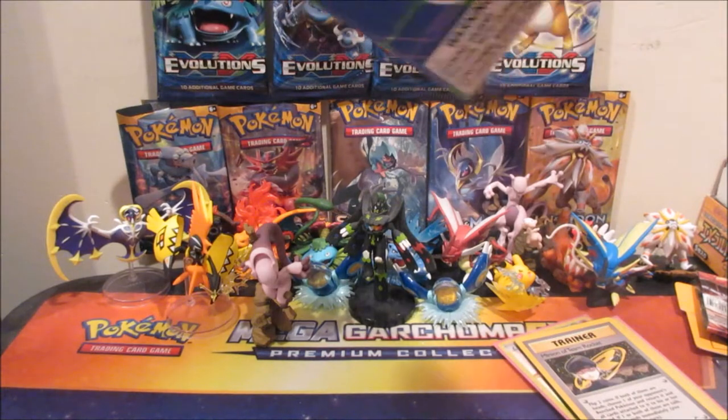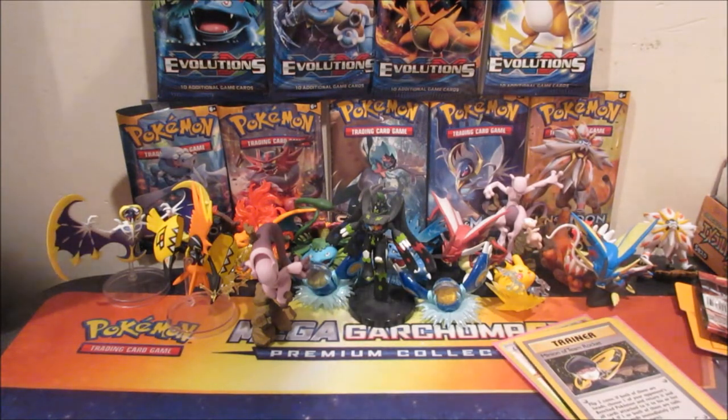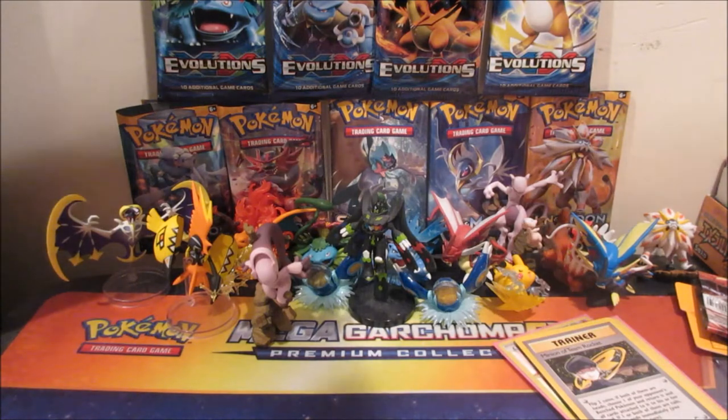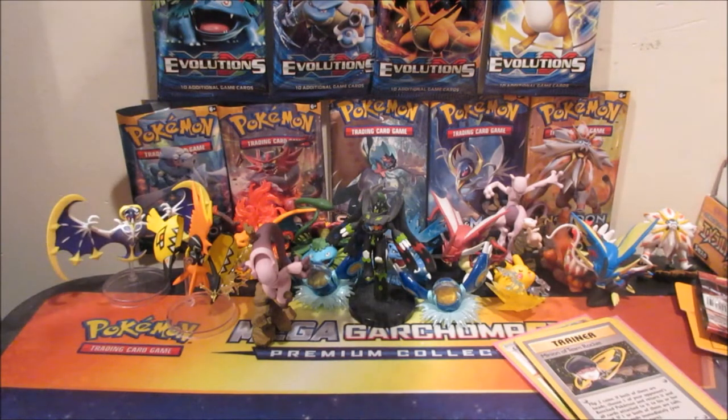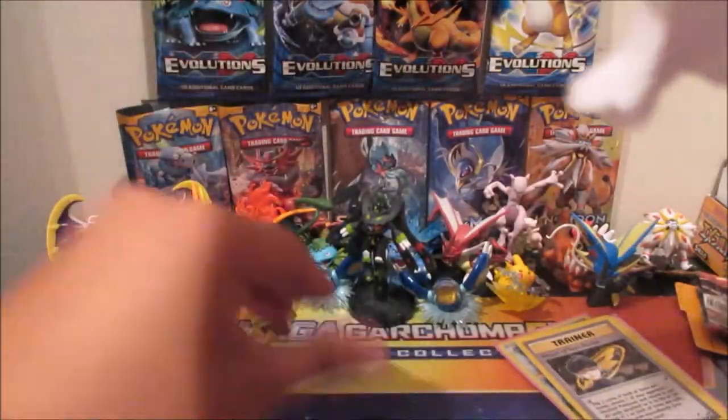Oh my gosh, it's super glued! Alright, we do get a jumbo-size EX card, a bunch of stuff, a pin, a code, and a pack.